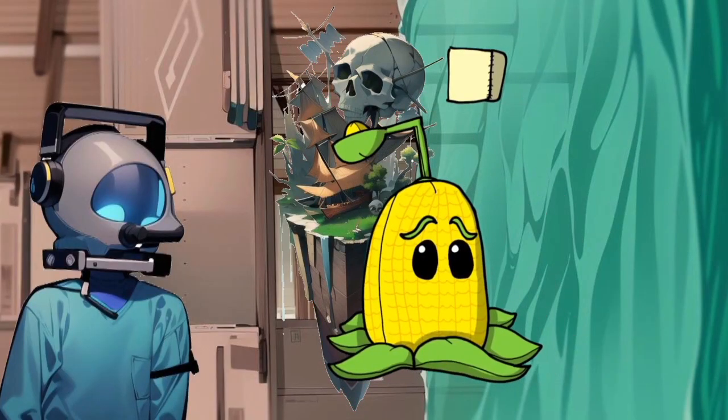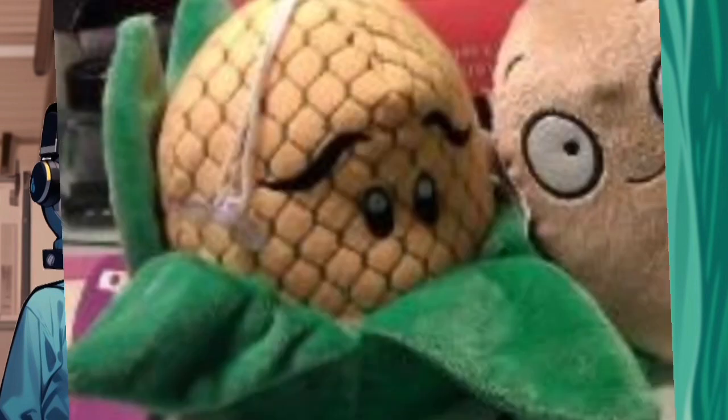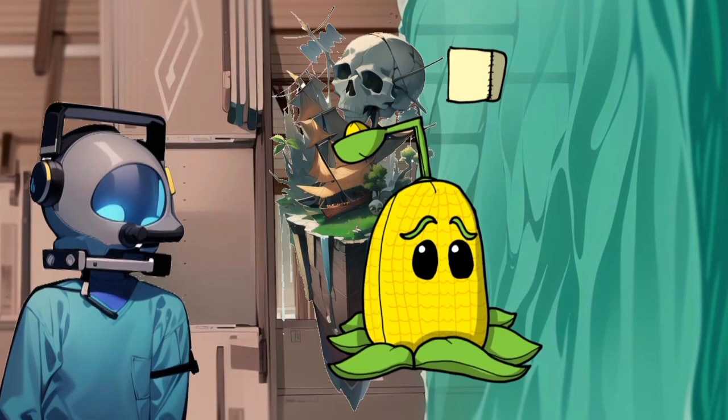This plush could go either way — it could have embroidery, like this one, or have printing. I could see it having embroidery because it would look nicer. It would come with a kernel and butter piece that is interchangeable on the pulp piece. The sound would be the butter smacking against a zombie's head.